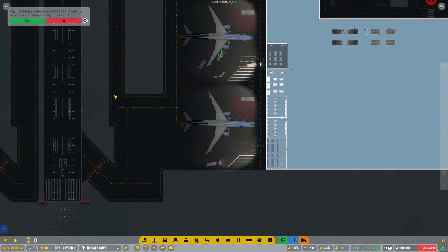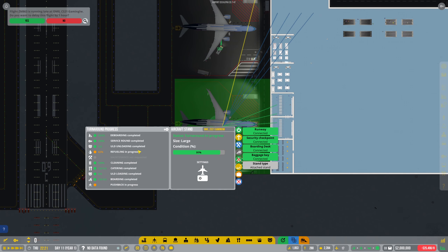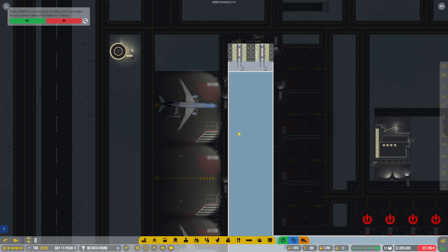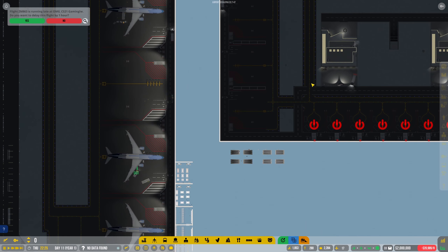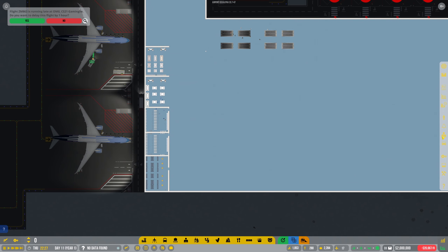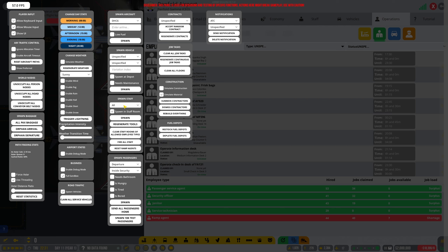Why are we getting delays over here? Refueling — have I connected it up? I have connected it up. Any problem with fueling? It's all the way over here. I need some more vehicles and it needs some more ramp agents — there's a surprise. I'm just going to cheat and bypass using F10 and then spawn these.